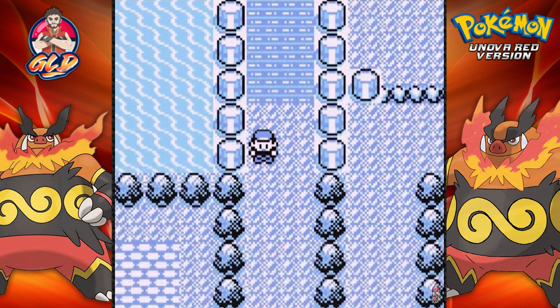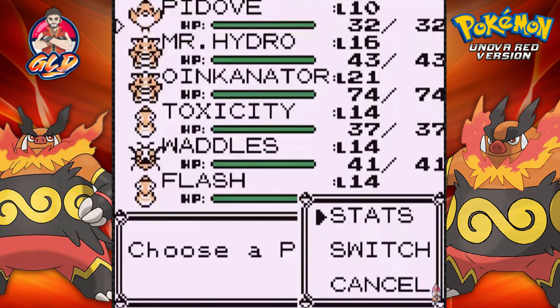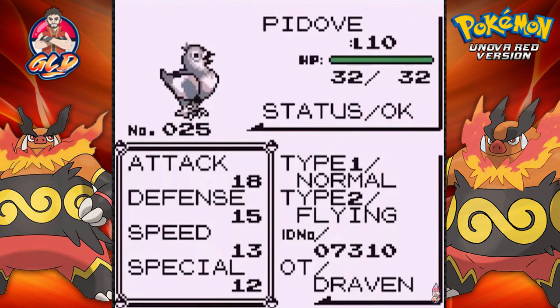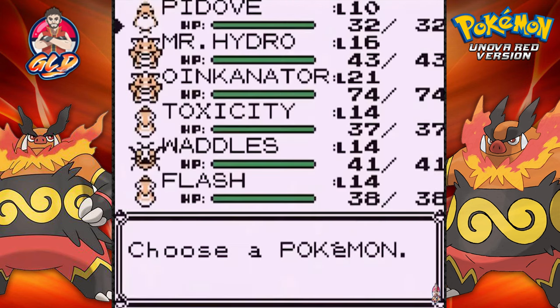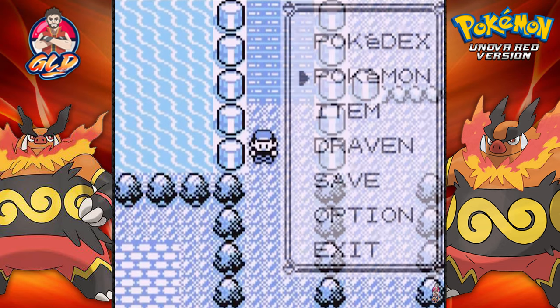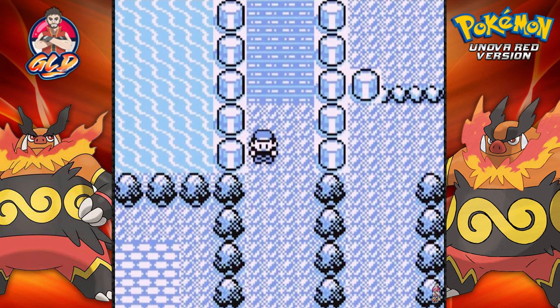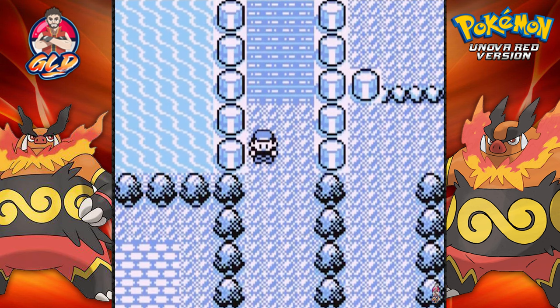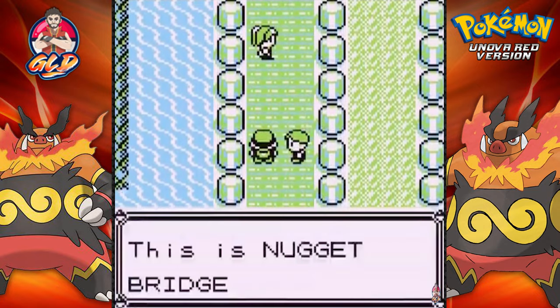Okay guys, I'm back. I did take out one Pokemon out of the PC. Forgot to nickname it because I didn't think I would be using it, but yes - I got myself a Pidove. Some of you guys suggested getting Pidove out of the PC, or using Pidove because of its stats. As you can see, it's both Normal and Flying and it does have a Flying-type attack we could use. A lot of these Pokemon will not be on my team at the end of the game. If you guys have any suggestions, comment down below.